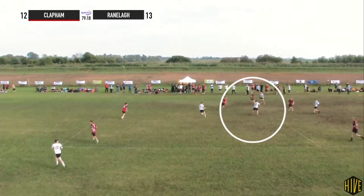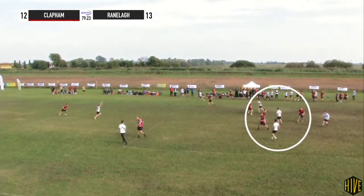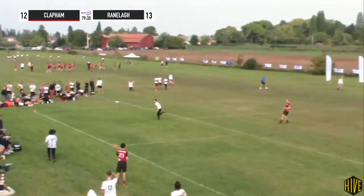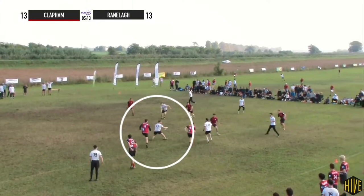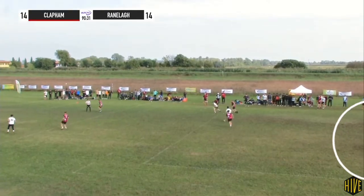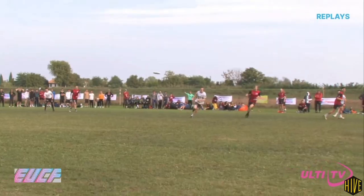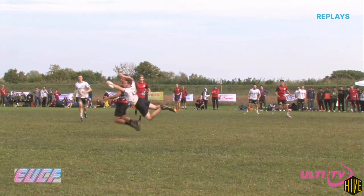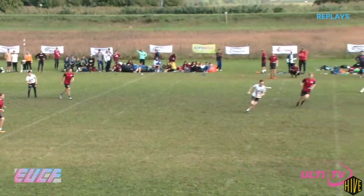Again here getting the disc in the middle of the field, slotting it through with a lefty, receiving it back, and then another no-pivot quick lefty backhand, which opens up a good scoring opportunity. He's still making a big impact towards the end of the game, assisting for the penultimate point, and then in the very last point making the game-saving grab against Justin Ford to keep possession. So McNamara had a great game, had a big impact on the final result, and was able to throw with both hands more comfortably than anyone else on the field.